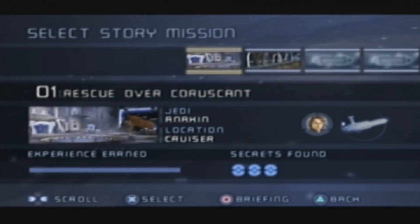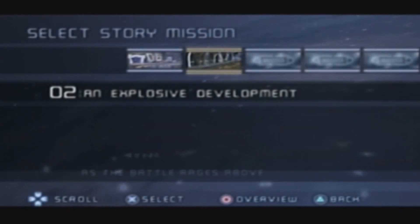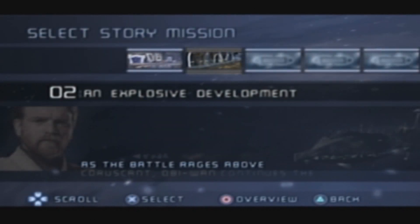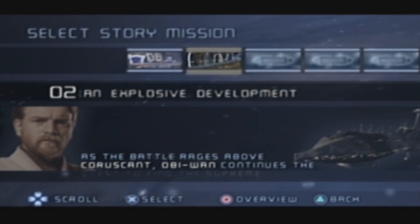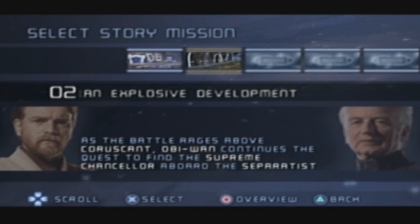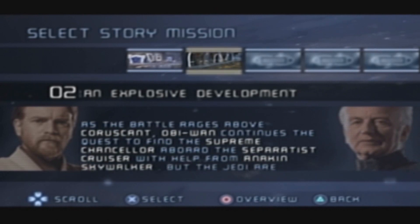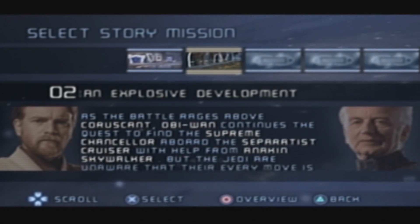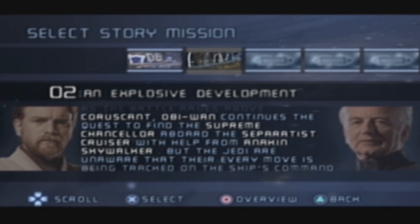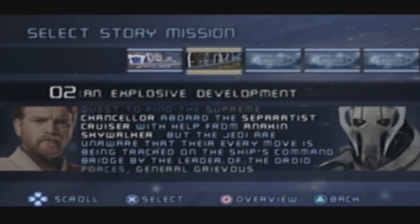We're going to keep going with level 2 of this game. We'll be playing as Obi-Wan this time, and you can see at the bottom right of the screen there are four secrets that we've got to find in this one. This one's a lot bigger than the last one was. Level 2: An Explosive Development. As the battle rages above Coruscant, Obi-Wan continues the quest to find the Supreme Chancellor aboard the Separatist cruiser with help from Anakin Skywalker, but the Jedi are unaware that their every move is being tracked on the ship's command bridge by the leader of the droid forces, General Grievous.